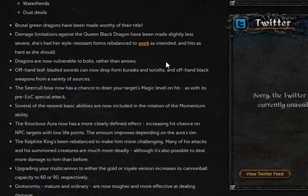Dragons are now vulnerable to bolts rather than arrows, which kind of annoys me, because it feels like bows are being pushed out of the game again. Dragons were kind of one of those tasks where it was beneficial to have a Zara bow or a crystal bow, or even one of the standard wooden bows. Changing it so that they're vulnerable to bolts rather than arrows pushes bows out of the game a bit more, which kind of annoys me.